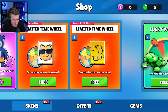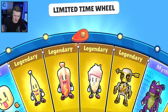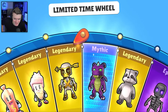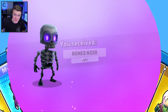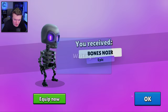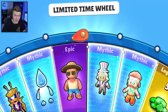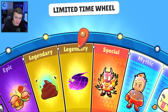I love this update so much. One more spin — can we get a mythic? Come on, give us our first mythic. Okay, epic — but this is actually a very good skin though: Bones Noir. It's like a dark skeleton skin, very cool. Let's check out the next one.